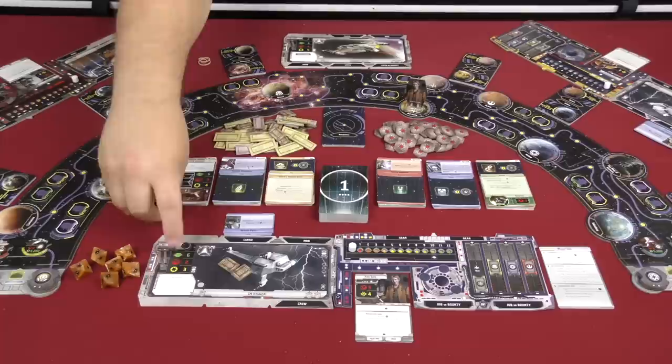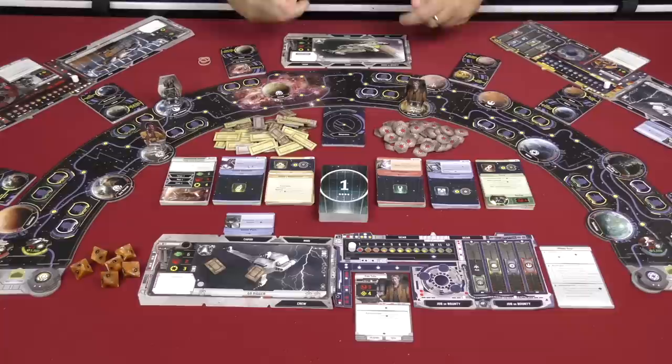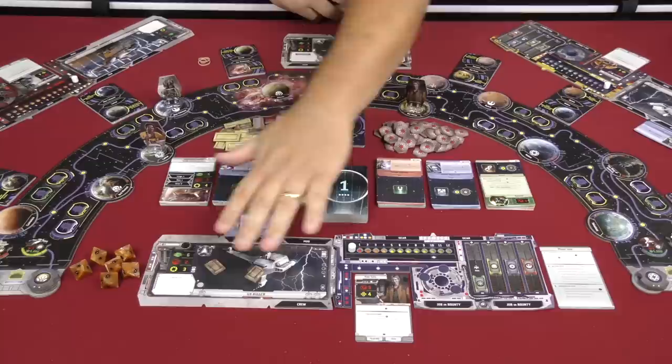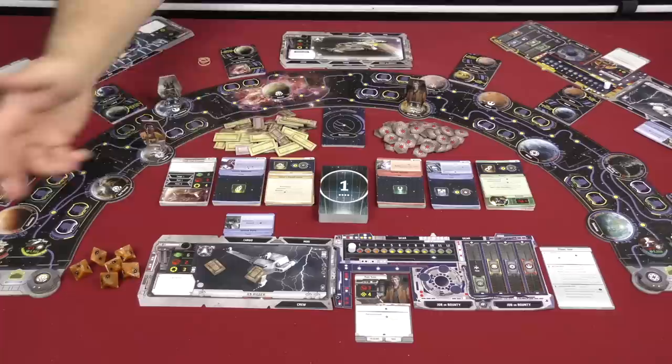Each ship has different stats: movement, combat ability, and hull or damage value. Over here you have ground fighting capability and your health for your actual person. The whole point of the game is to get fame. Some of the different ways to obtain fame include doing separate personal goals, your ship's goal, defeating patrols from the four different factions, or delivering specific kinds of goods — like illegal goods — which will get you fame.